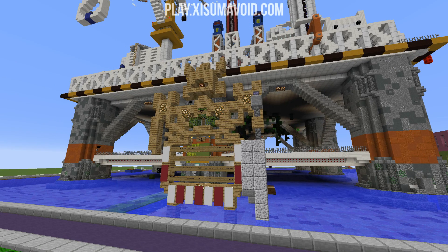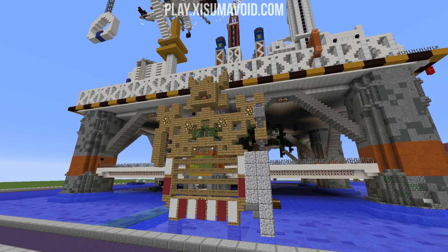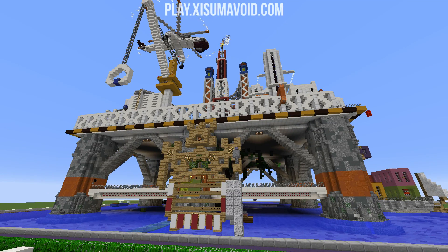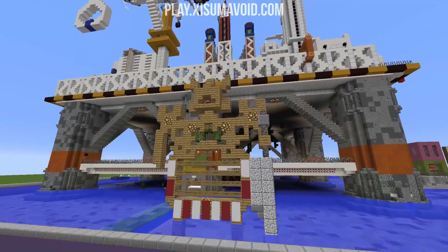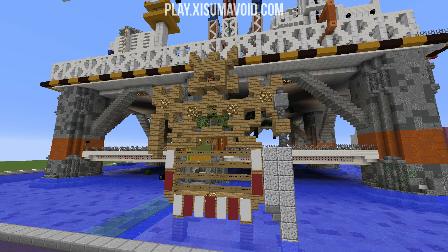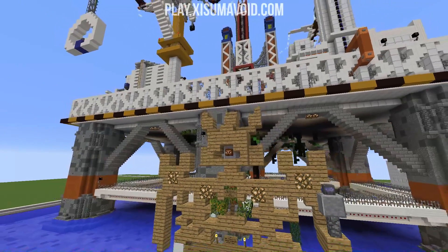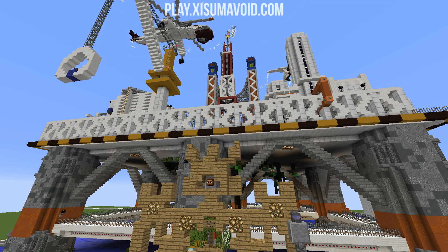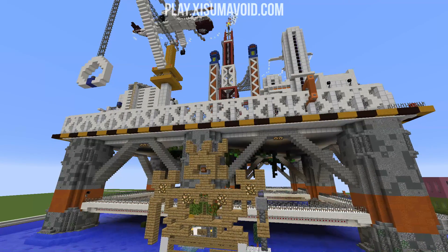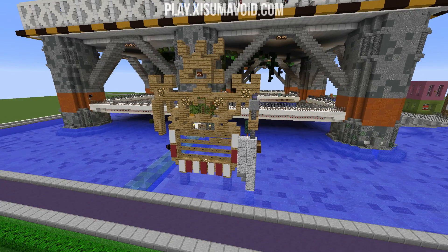Hello everybody and welcome back to another episode of our Minecraft Creative Inspiration Series here on Play.SumoVoid.com. This one is an oil rig and it is a community plot — meaning people in the community have gotten together to build this. The last time we showcased one of those was the first episode where we did the Minecon plot, put together by It's Fozzy, who also put this one together. It's quite remarkable — this thing came together in less than 24 hours. It was started one evening and finished by the next morning. This entire thing was built through Minecraft chat; there was no TeamSpeak or anything like that. Just people working together out of the love of the game.